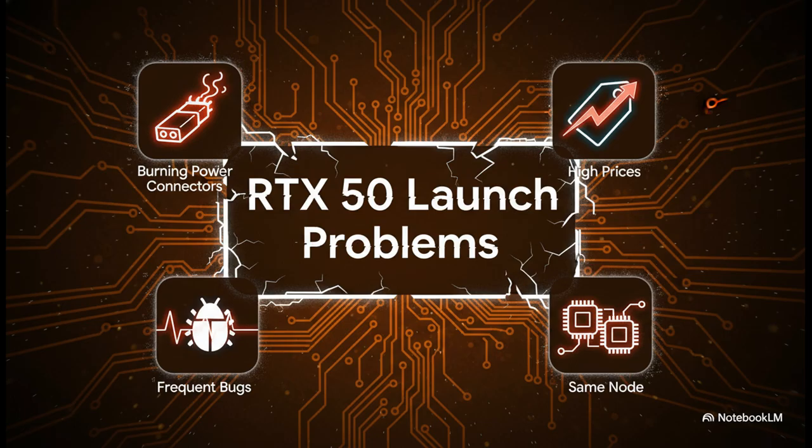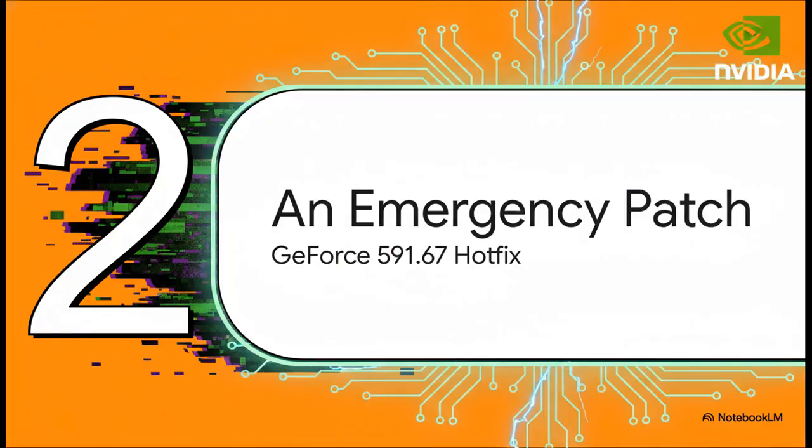We saw the return of those notorious burning 600-watt power connectors, prices were through the roof at launch, and there was just a steady stream of bugs and stability problems. This is why it feels like NVIDIA has been in constant damage control mode pushing out patches, and that brings us right to today and this new GeForce 591.67 hotfix.